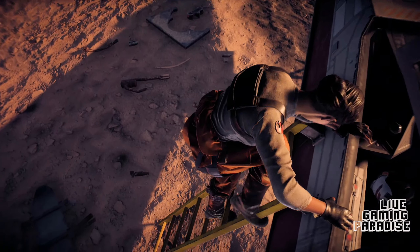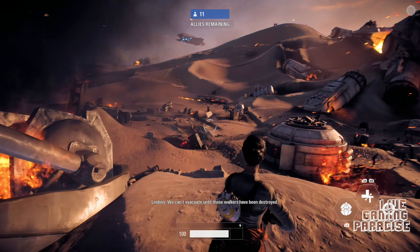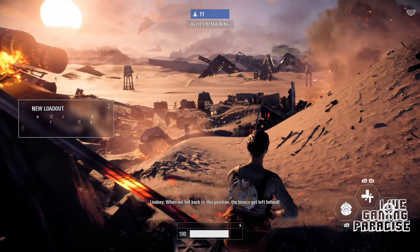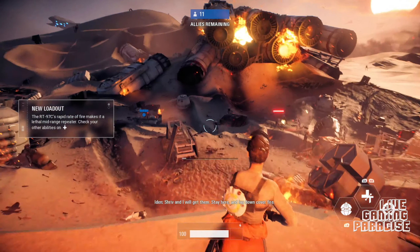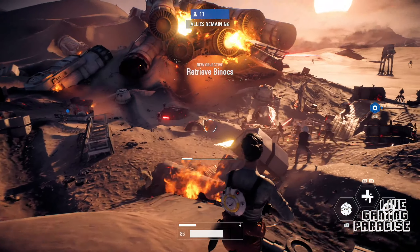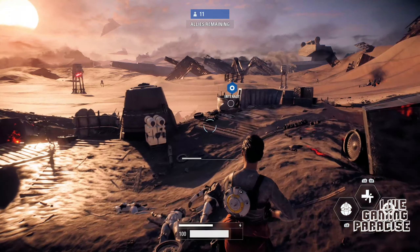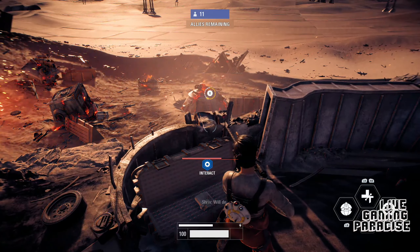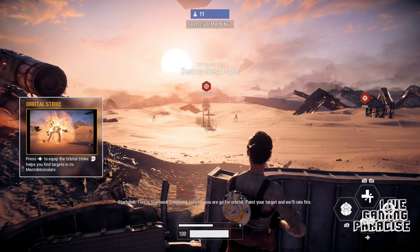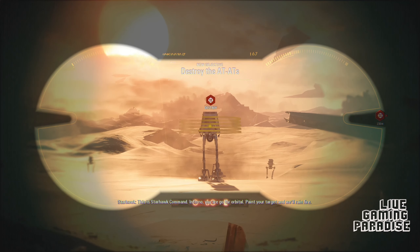Okay, I'm doing it on foot now. Let's go. Stay here and lay down cover fire. This is Inferno Squad calling Starhawk Command, requesting an orbital strike. This is Starhawk Command, Inferno - you are go for orbital. Paint your target and we will rain fire.